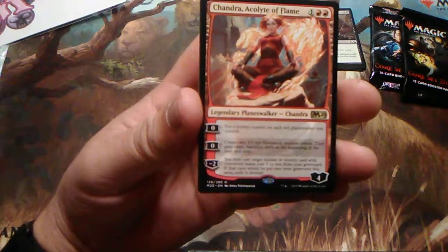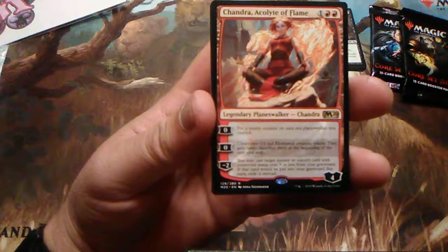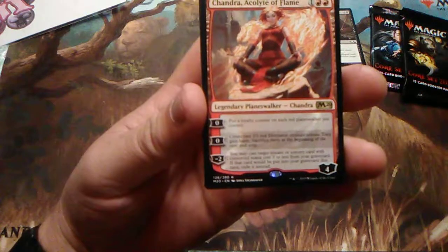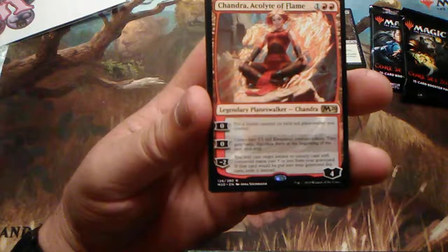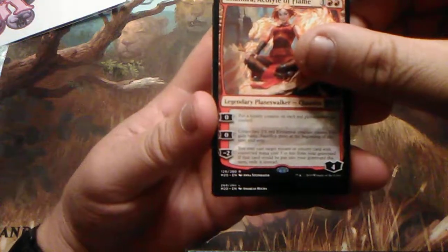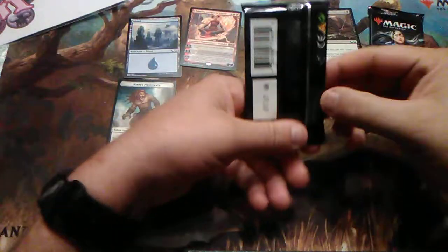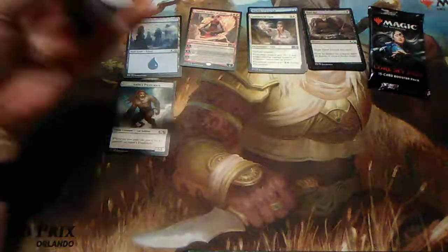And then there's Chandra, Acolyte of Flame — that's not a bad one. For one and two red, you get a four-loyalty planeswalker. For zero, put a loyalty counter on each red planeswalker you control. For zero, create two 1/1 red elemental creature tokens — they gain haste, sacrifice them at the beginning of the next end step. And then negative two: you may cast target instant or sorcery card with converted mana cost three or less from your graveyard; if that card would be put in your graveyard this turn, exile it instead. So she's not bad.